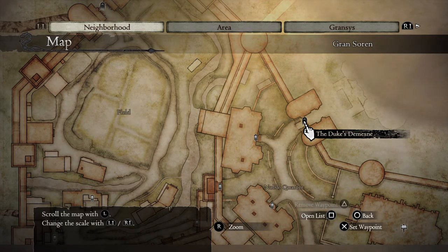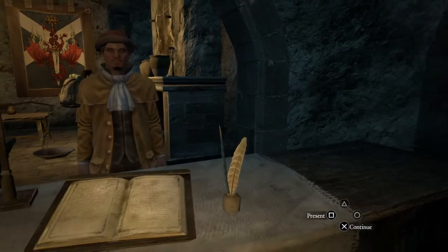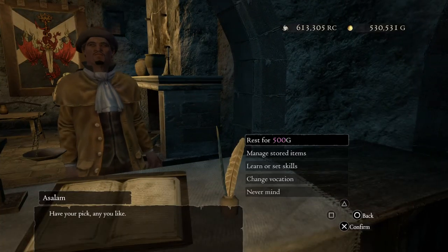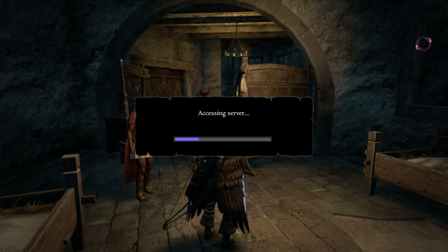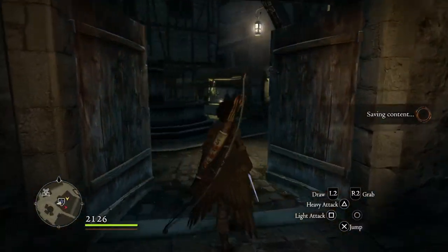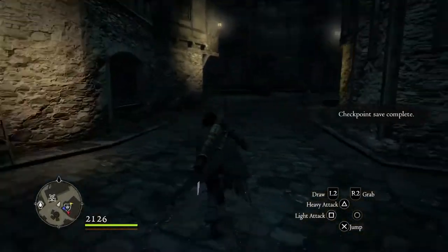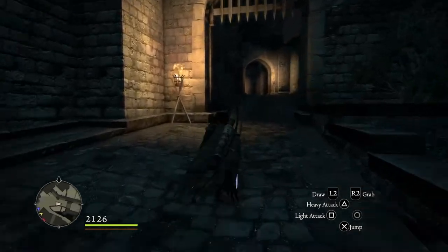I'm going to close the map and the first thing we're going to do is sleep until nightfall and pay our gentleman here. It's really important that as soon as night arrives, you leave immediately from the inn to the duchess mansion.